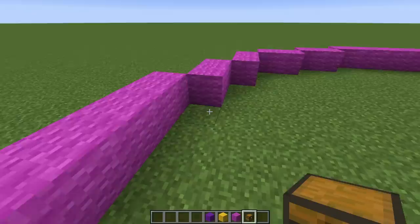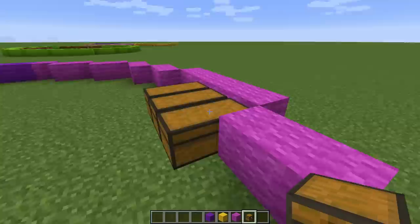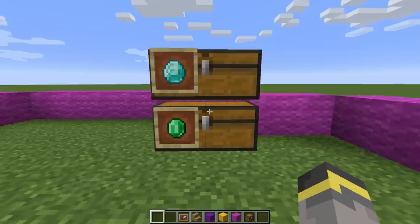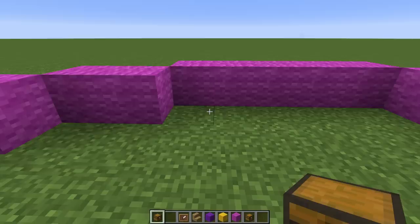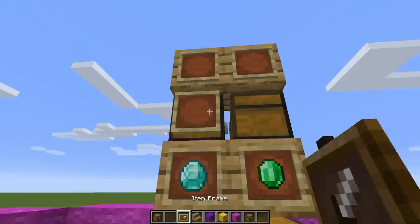Now storage — the next big part of a storage room is, of course, storage. Now is the time to decide if you want your chests going front to back, or placed normally alongside a wall. If you go with chests placed front to back, things will look really nice — that's what we did last season — but the downside is it's not very space efficient; it takes up a lot of room really quickly.